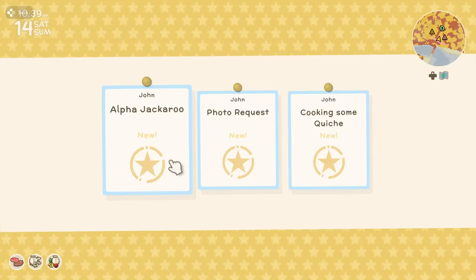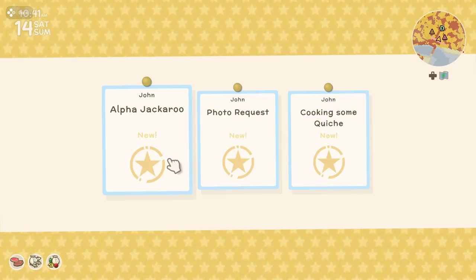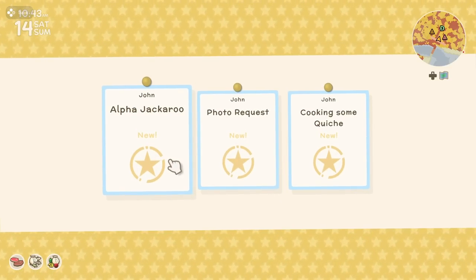Similar to trying to get a different villager, your best bet is doing whatever task you want to do for the day, go to bed, and then hope that the next day it's a task you like or can complete.